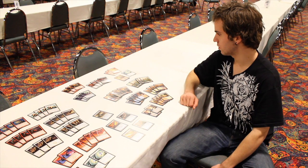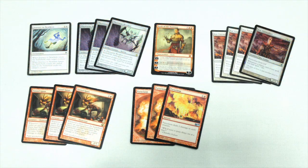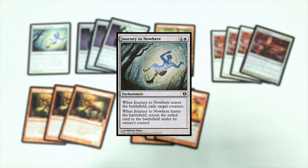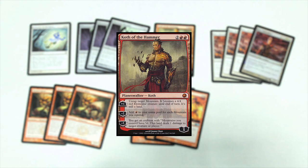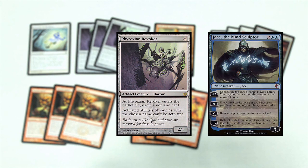The sideboard, which is directly above the lands, has Journey to Nowhere as a one-of and Koth of the Hammer as a one-of. Phyrexian Revoker is a new choice — he really likes these. They shut down Jace the Mind Sculptor temporarily, and if they can't draw an answer to it, you can't brainstorm anymore.